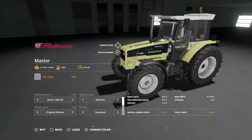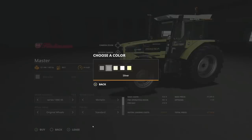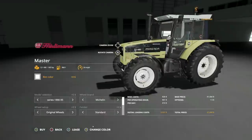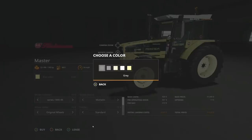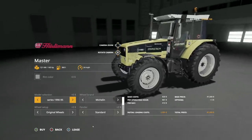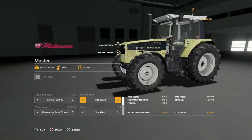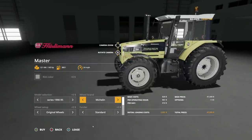Regardless, let's go ahead and take a look at them. In here, in the Hurlimann Master, we have rim color — you've got a couple different grays, silver, cream, white, and light yellow. Model selection: we have the 90-95 and 95-98, so you've got two different versions there. Wheel brands: we have Michelin, Trelleborg, Midas, Nokian.